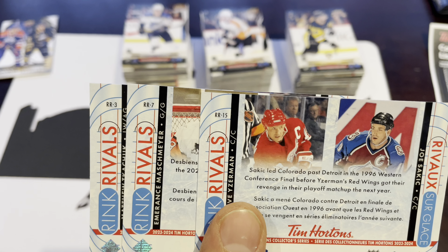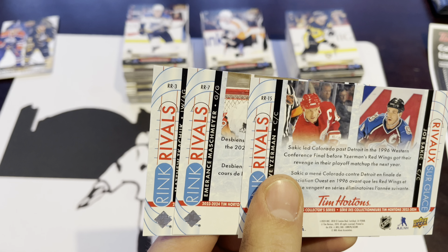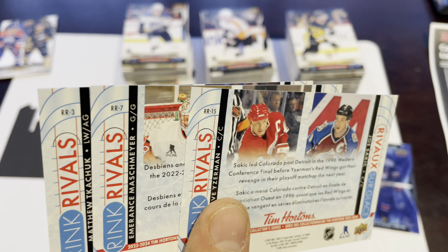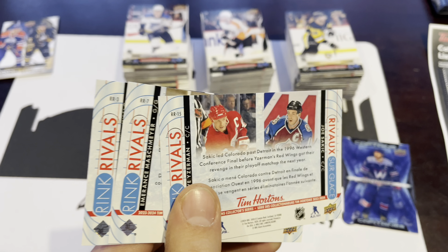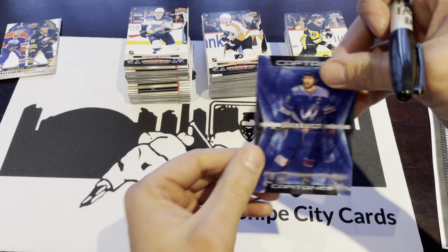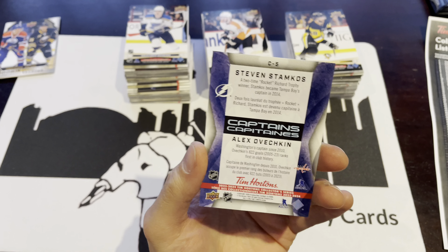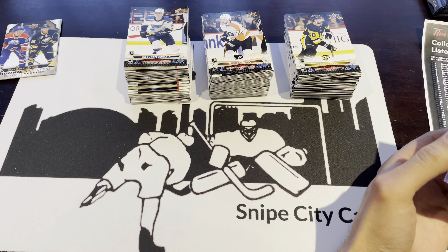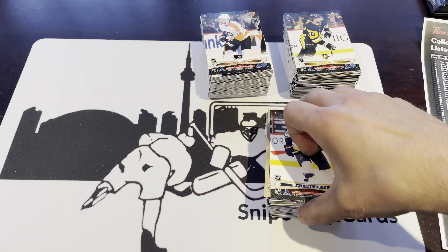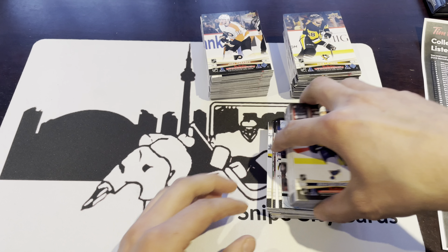For our Rink Rivals, we have Iginla/Sakic, Messier/Debian, and Matthew Tkachuk/Stephen Stamkos — just straight-up duplicates on that. For our Captains, Stamkos/Ovechkin, number five — we'll mark that off the list. Let's get into our second stack of 25, which will take us to 150 total packs.